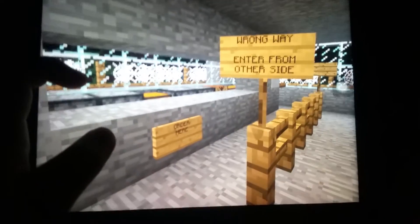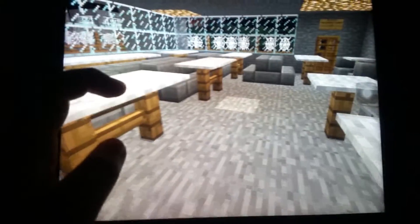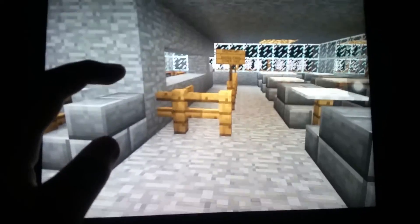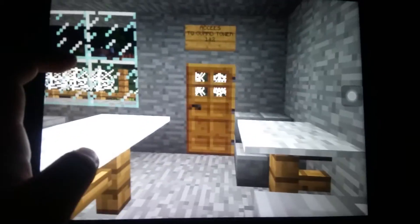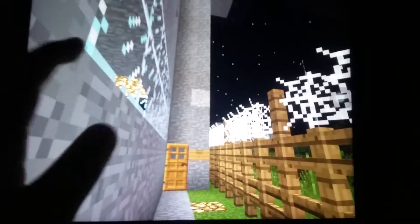Here's the mess hall, or canteen — where prison staff would eat, and also clusters of inmates. This area also provides access to two of the guard towers.